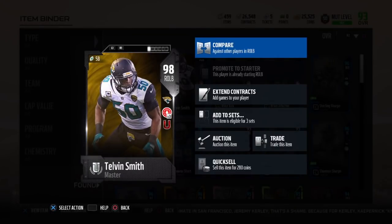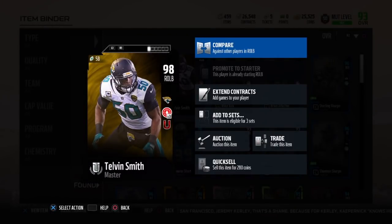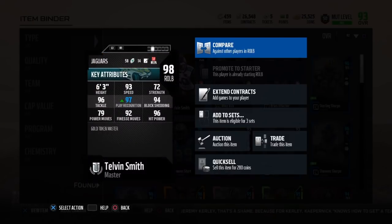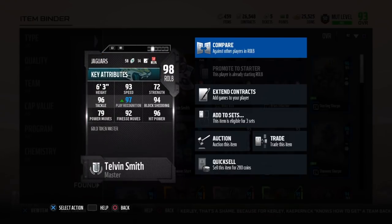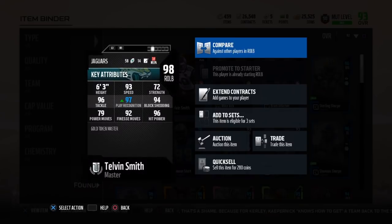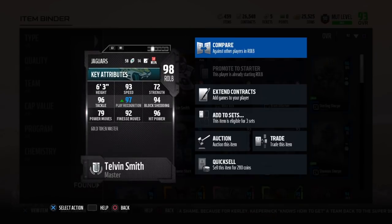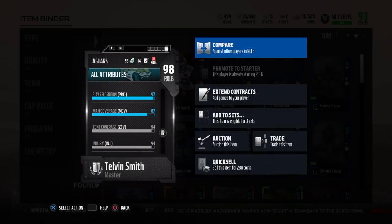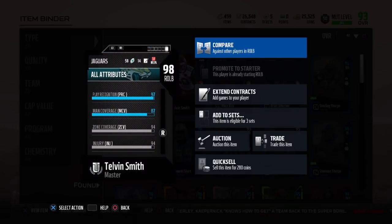Today we got the Gold Token Master, Telvin Smith, with the Unfakeable chemistry. His stats: 93 speed, 96 power, 94 block shed — and I do have that Playwright chemistry, keep that in mind — 92 finesse move, only 72 strength, which I think plays a big factor, and 94 zone coverage.